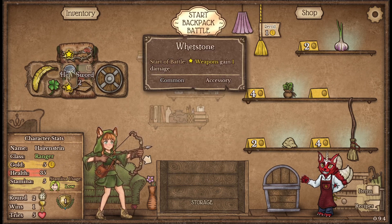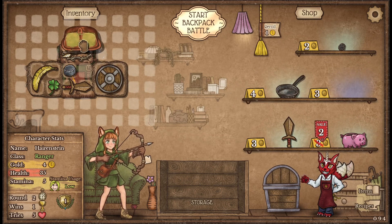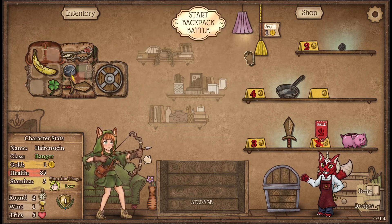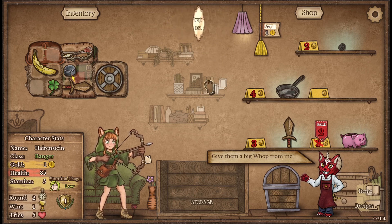Grab the whetstone to get a little bit more damage out of each of them, and I'll probably grab that to speed up our banana a little bit and whatever else we need. Yeah, we'll just get started.